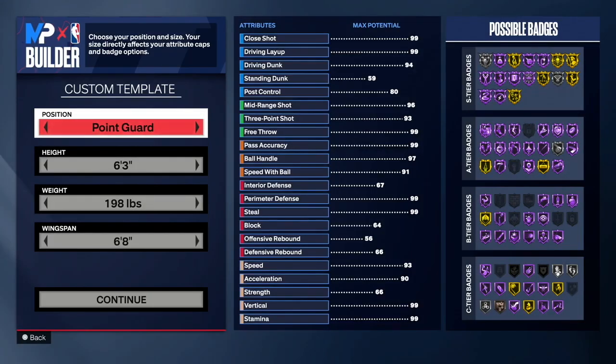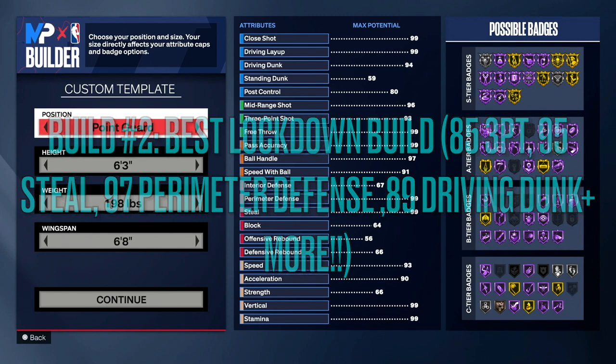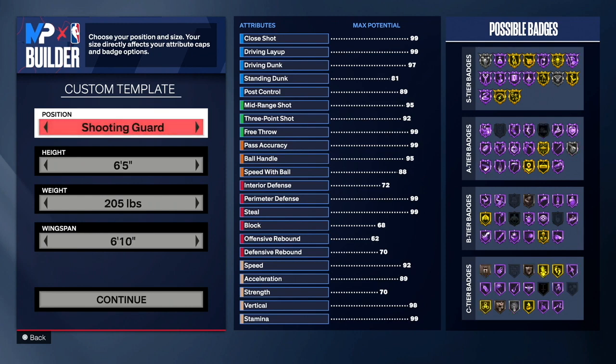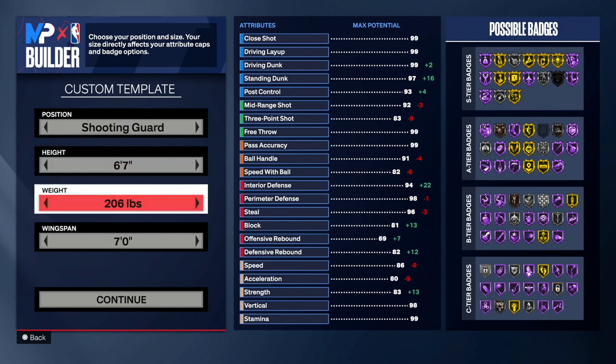Alright, so for the second build, the position you can pick is shooting guard to get the name 'Defensive Menace' or small forward to get the name 'Hybrid Defender.' I like the Defensive Menace name because that's what this build is. So I went with shooting guard. For height, you guys want to go with 6'7 — 6'7 is definitely a great height for lockdowns. For weight, go down to 197 so we can get some speed.